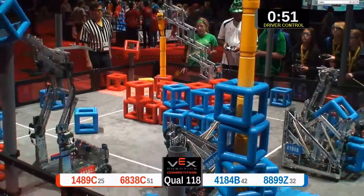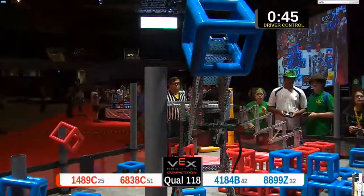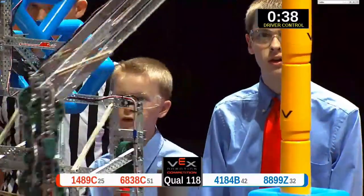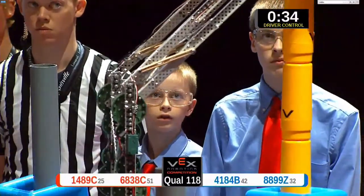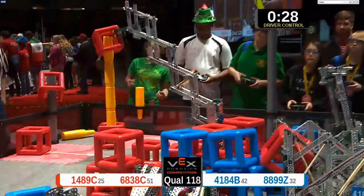The skyrise is coming up pretty quick. 1489's got 1, 2, 3 — 4 pegs down on their skyrise in their home zone. They've got some catching up to do against the Blue Alliance. 4184 takes a break from the skyrise and goes to the wall post — they got 1, 2 down on there. 8899 goes 1, 2, 3 high again, and they keep stacking them high on this skyrise.